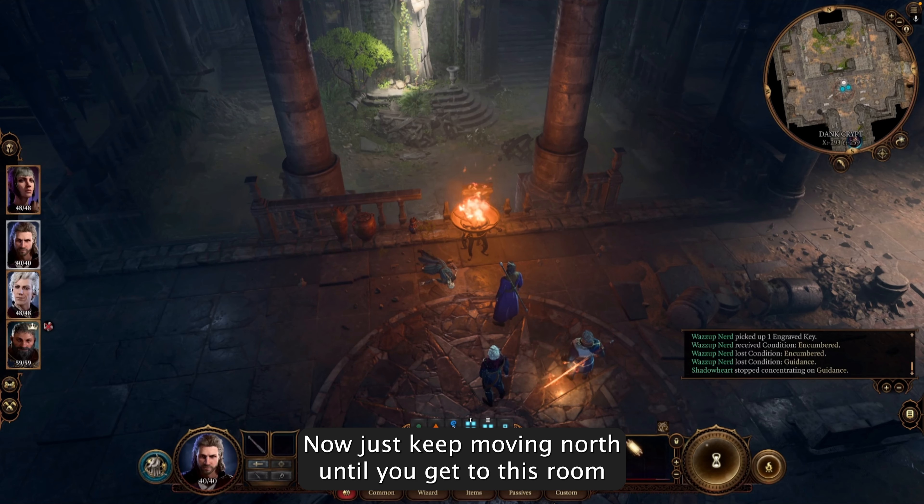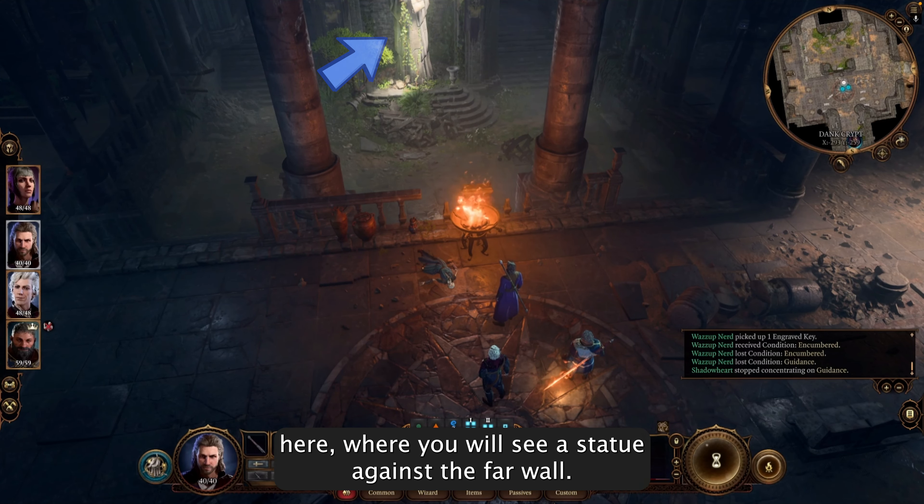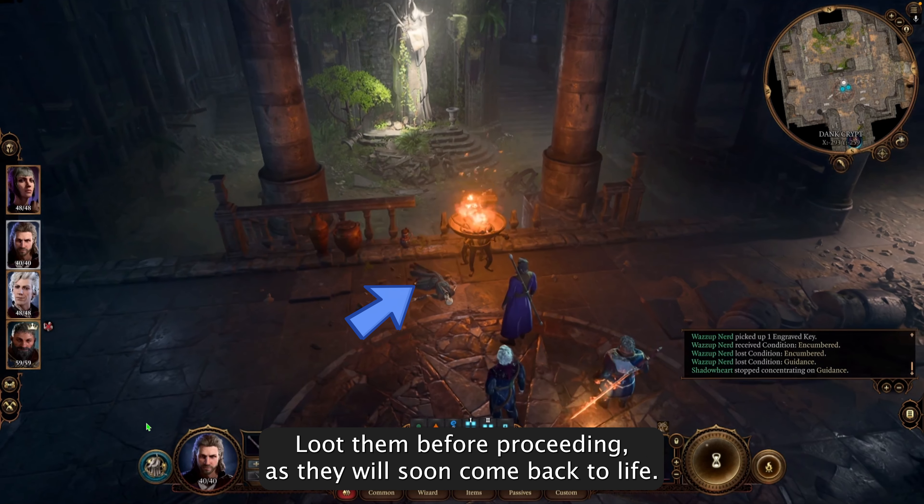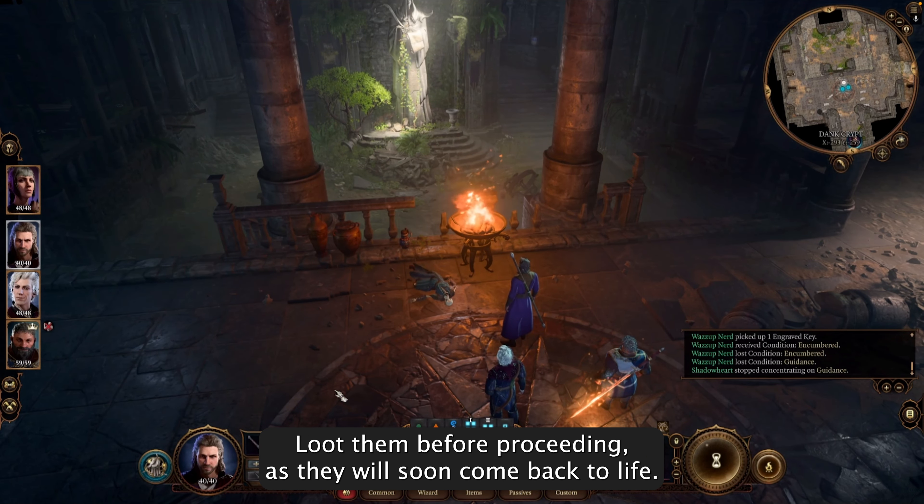Now, just keep moving north until you get to this room here, where you will see a statue against the far wall. You'll also notice some corpses lying around — loot them before proceeding as they will soon come back to life.